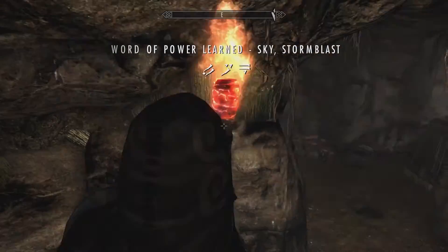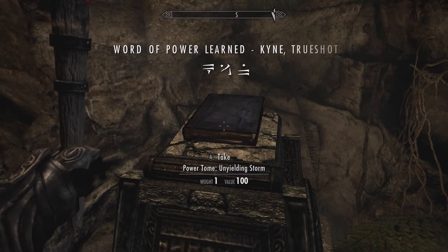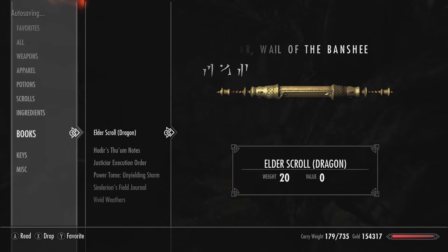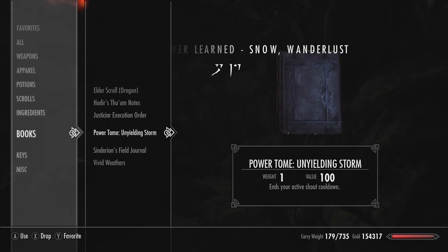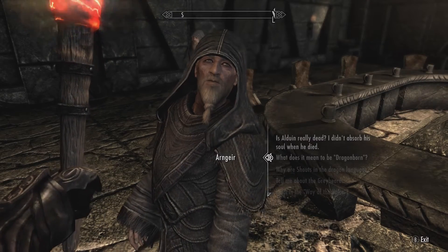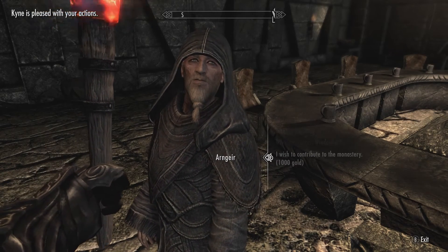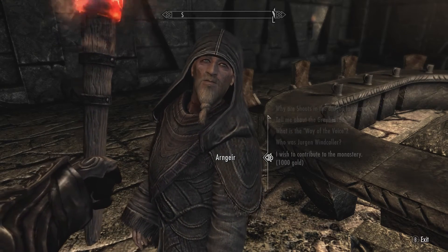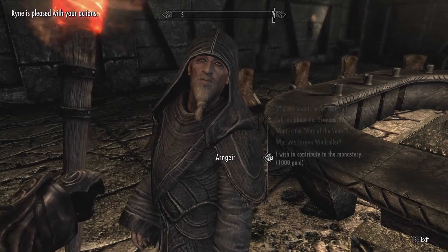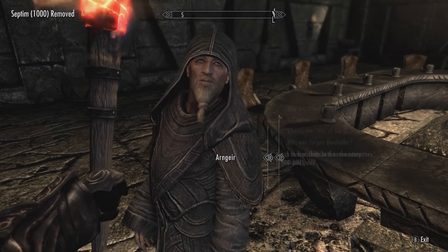There are actually shrines scattered around Skyrim to find, and if you have all three words for a shout and find the corresponding shrine, you actually improve that shout even more. I also found a little cave at the end of the library which had a power that let me reset and cancel the cooldown timer on the shout — though I think it can only be used once a day because it grayed out after use. One of the little sub-missions is to donate money to Arngeir and you get dragon souls in return — I gave him two thousand gold and got a dragon soul.